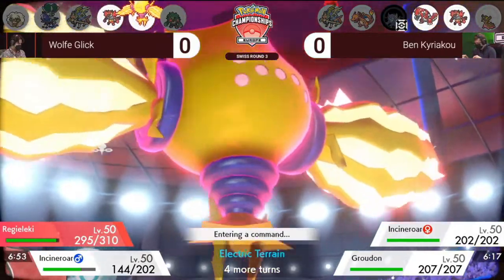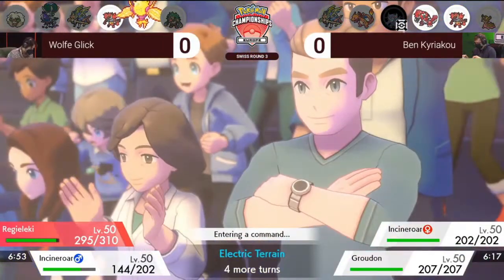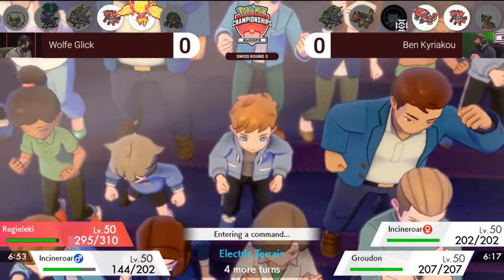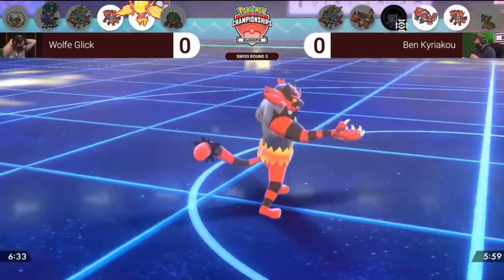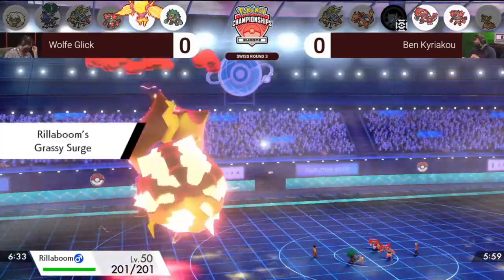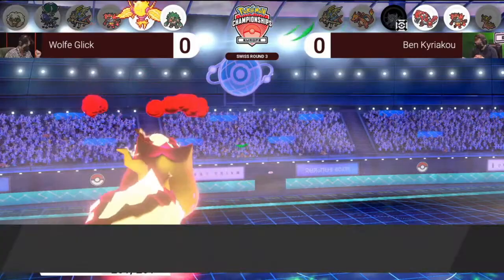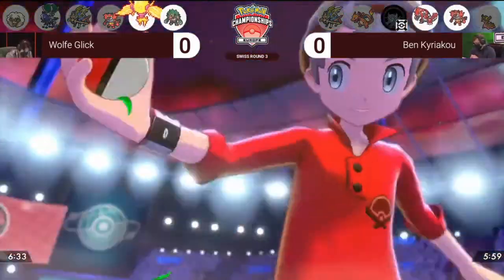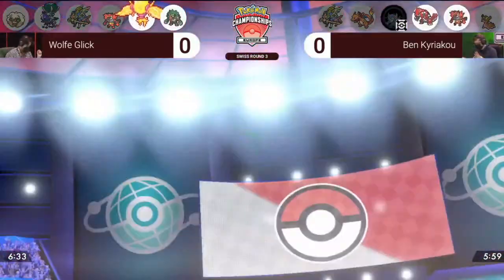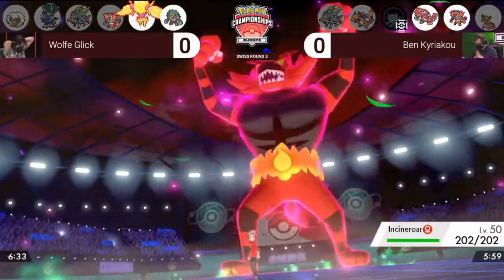Regieleki in Dynamax form doesn't have to worry about taking a Fake Out — could go for another Max Lightning into something like the Incineroar. You do have to be a little cautious though; Ben has the option of another Ground-type Pokémon if Gastrodon is that fourth Pokémon in the back, and having double Ground on the field against Regieleki would put it in a difficult spot. Wolf can see he's going to pivot the Incineroar out — keep it for later, keep that intimidate in the back for a better opportunity. That Intimidate on Wolf's side is certainly going to be useful going forward.